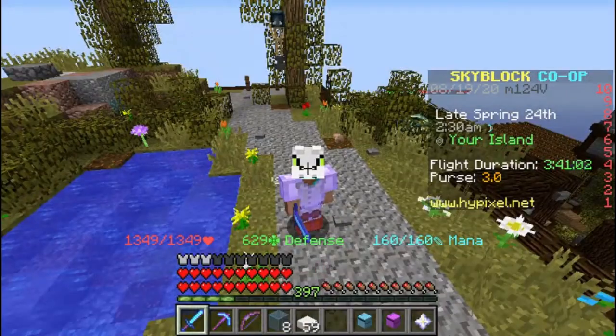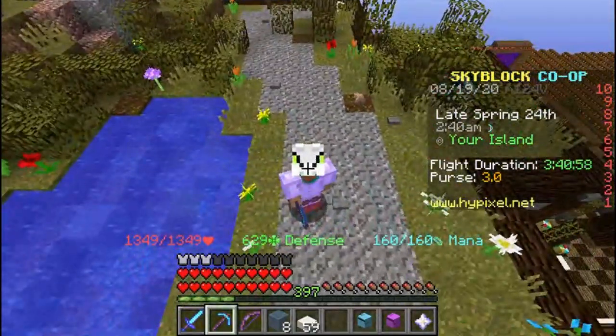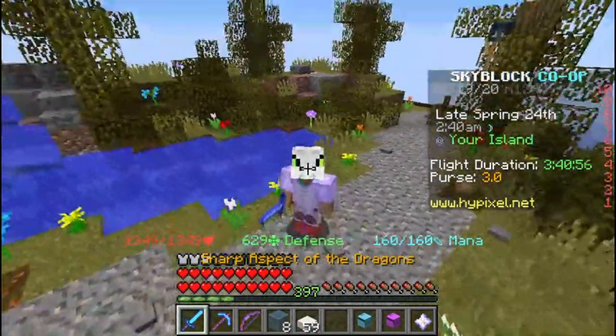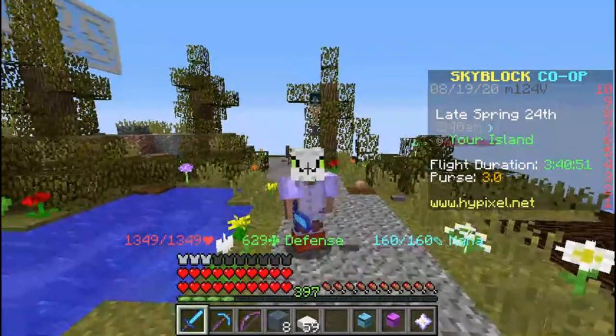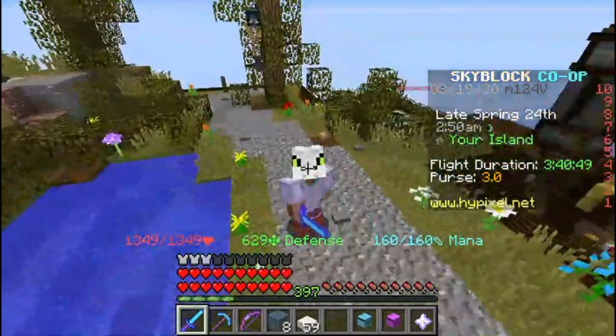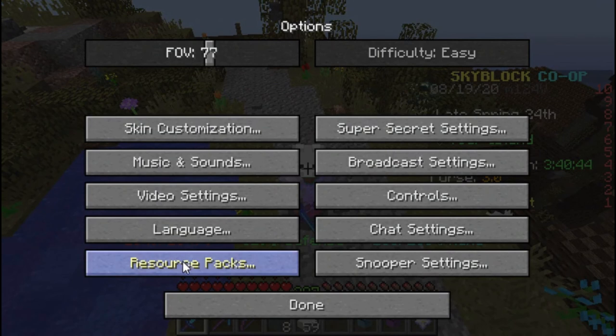A pretty handy feature is when you switch to your sword in your hand it says the name right there under the defense bar — it says 'Sharp Aspect of the Dragons,' so it tells you what it is even if you haven't memorized it. Resource packs are not required at all. Also, be aware that resource packs can download a virus, so make sure you know what pack you're getting. First Guy is an okay pack to get, so don't be worried about that.